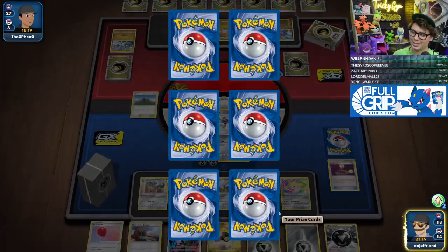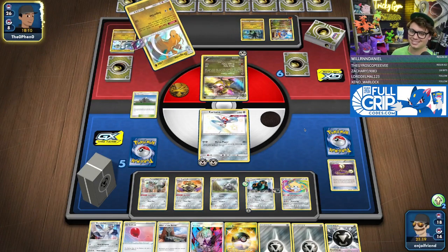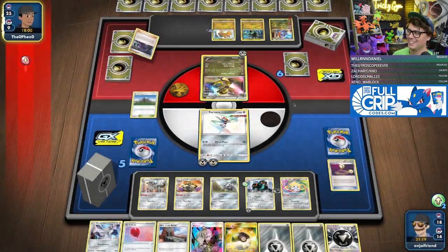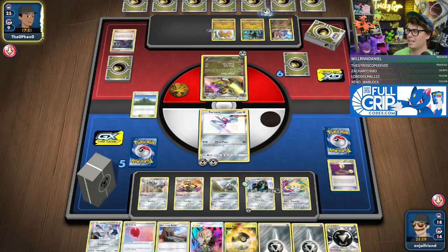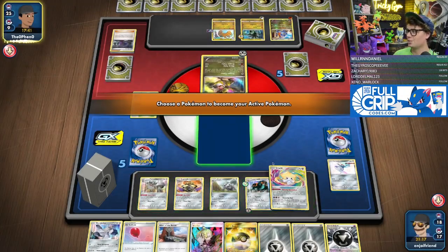The Axorus is scary though — if you don't have the Gust, this thing's coming in for 230 damage for just one energy. The Hex Maniac — I can't even Dreamy Rev. The Hex Maniac actually allowed them to take the knockout because Big Shield was going to stop it.